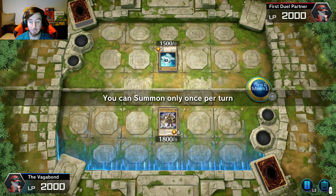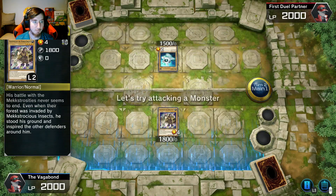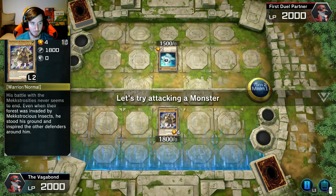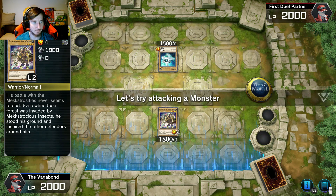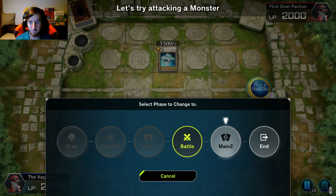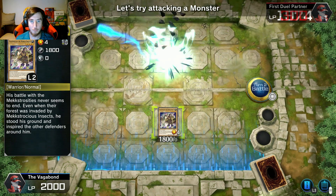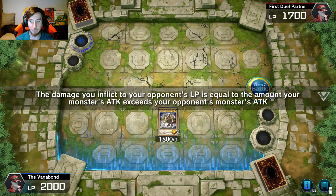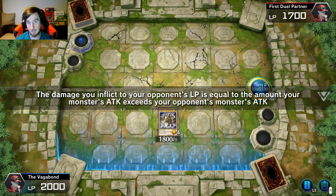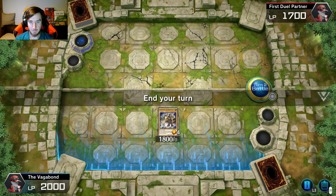You can summon only once per turn. Okay, let's proceed to the battle phase. His battle with the mech monstrosities never seems to end — even when their force was invaded by monstrous insects he stood his ground and inspired the other defenders around him. Okay, let's try attacking the monster. The damage you inflict to your opponent's LP is equal to the amount your monster's attack exceeds their monster's. So if I have 1800 attack and they have 1500, it's 300 LP down — I got you, makes sense. End your turn.